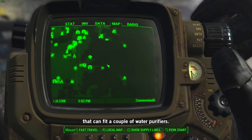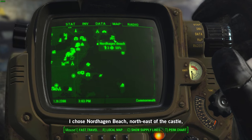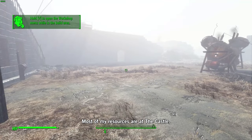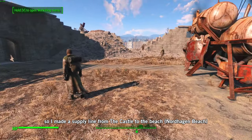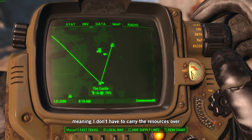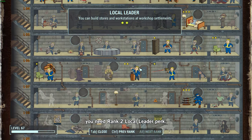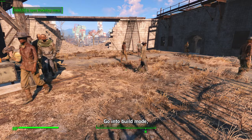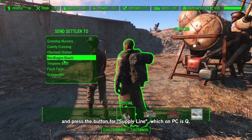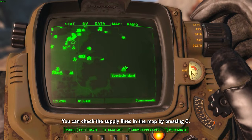Find a settlement where there is a large area of water that can fit a couple of water purifiers. I chose North Hagen Beach, northeast of the castle, because it's a beach and beaches surely must have water. Most of my resources are at the castle, so I made a supply line from the castle to the beach so they both share resources, meaning I don't have to manually carry resources over when building at the new location. To create a supply line, you need rank 2 local leader perk. Go into build mode, find a settler, and press the button for supply line — on PC that's Q. Select the location and confirm. You can check the supply lines on the map by pressing C.